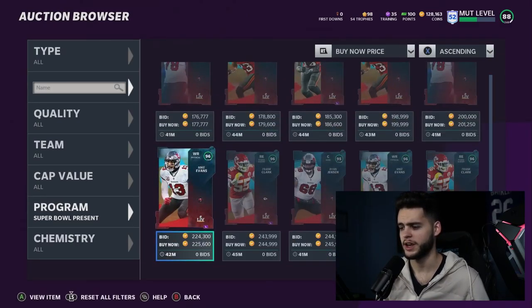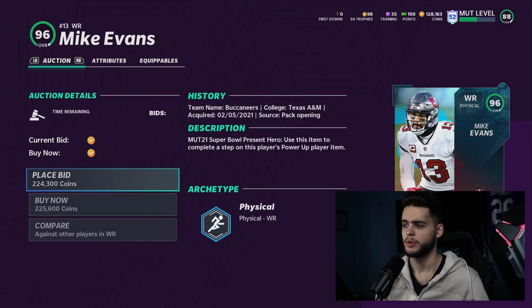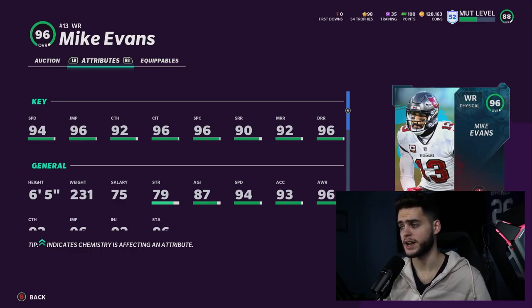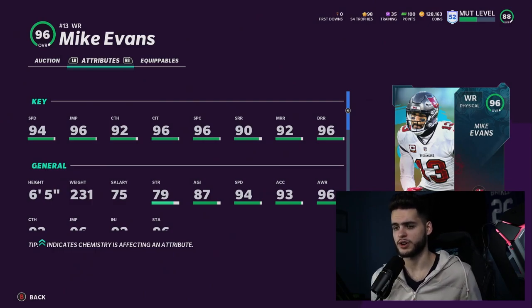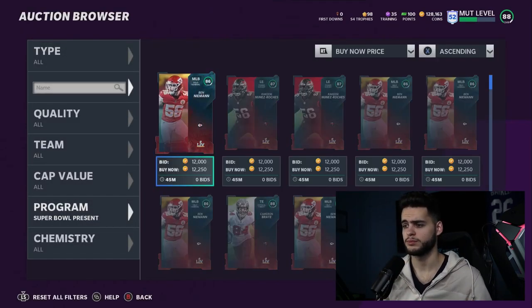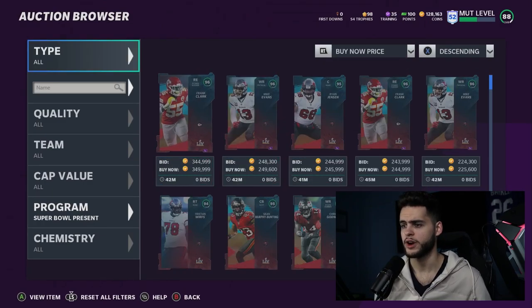Last but not least before we get to Tyreek Hill — Mike Evans. He actually has 94 speed, which is pretty good. Powered up he'll get 95 speed, putting him in the Stefan Diggs and Justin Jefferson territory. At six foot five with 95 speed, he'll potentially get 99 deep route running and some 99 spec catch or catch in traffic. This card is actually really good — they finally did Mike Evans justice. I thought they were going to give him 92 speed or do him dirty.